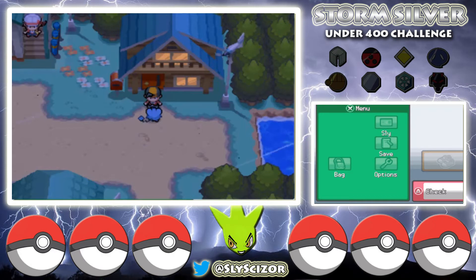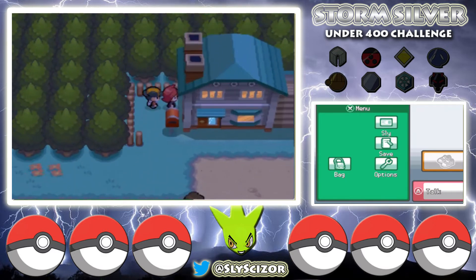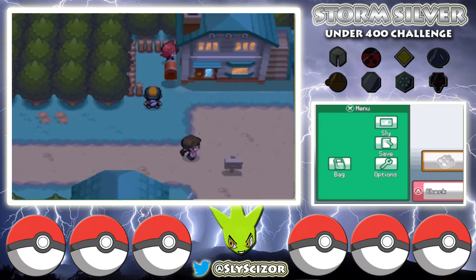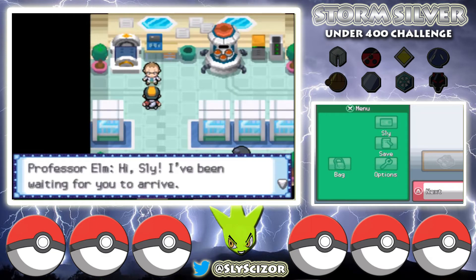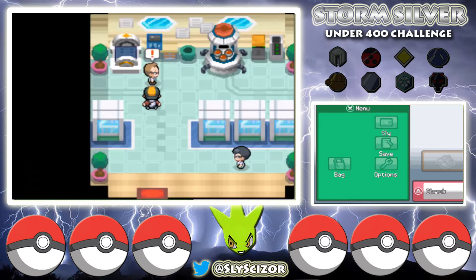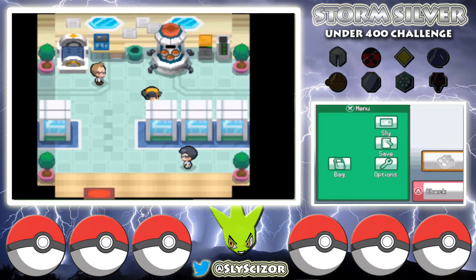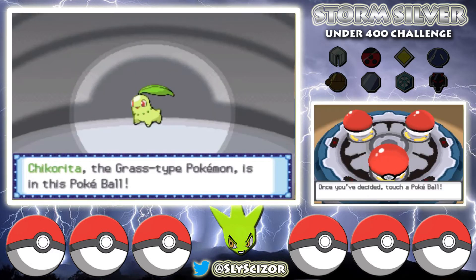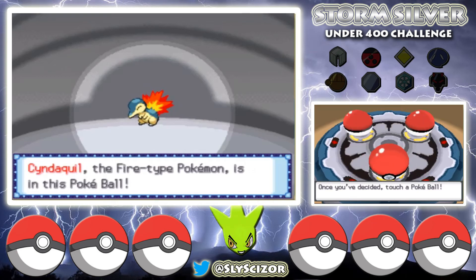We head out and Lyra bumps into us — pretty sure she has a crush on us, though she doesn't even talk to us. We head over to Professor Elm's lab. He tells us about a person named Mr. Pokemon who finds all sorts of crazy stuff, and sends us to his house. Now we get to pick our starter. If you followed me on Twitter at SlyCaesar, you saw my poll about voting for the starter.